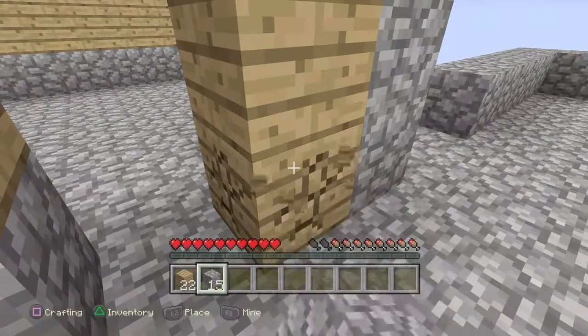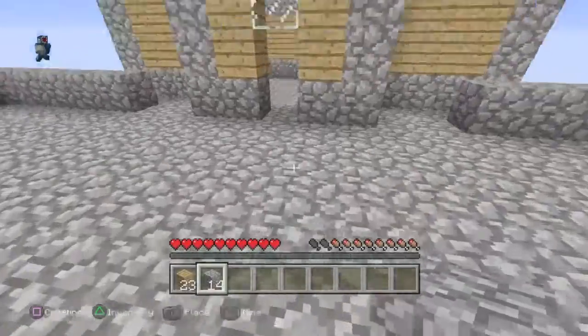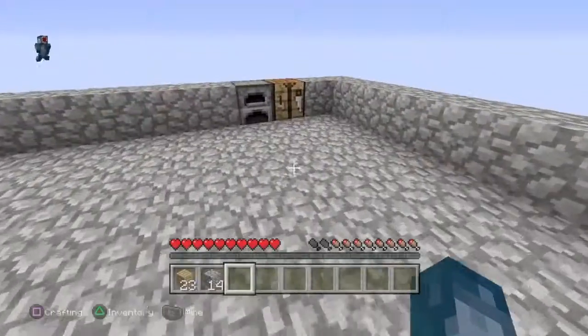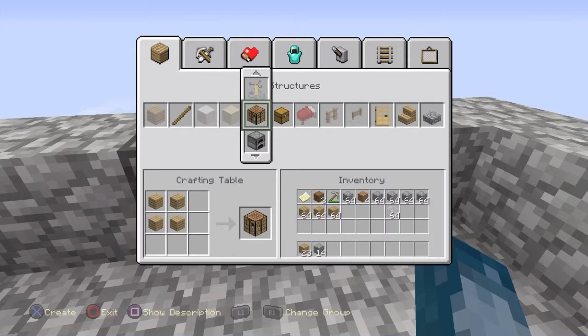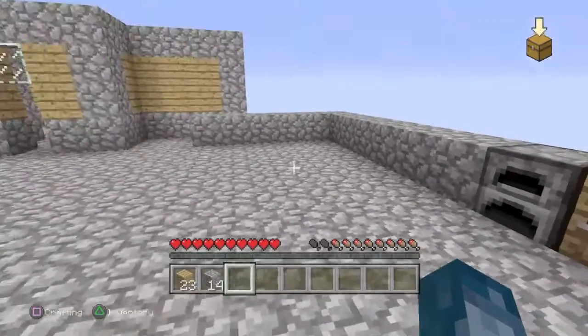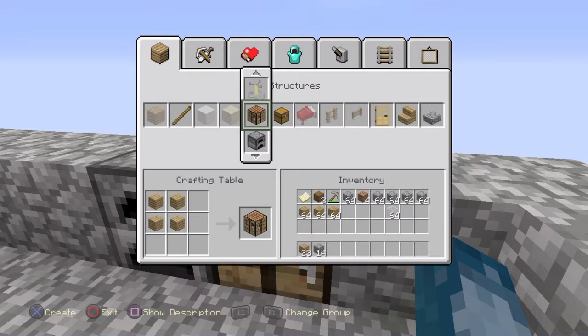That didn't take long at all. So that's the outline — we've still got to do the roof and everything, but that can be done fairly easily. Then we can move all the crafting tables and stuff in there. Getting villagers up here, I don't know — I'm probably just gonna have to spawn them in seeing as host privileges is on, which I know is less efficient.